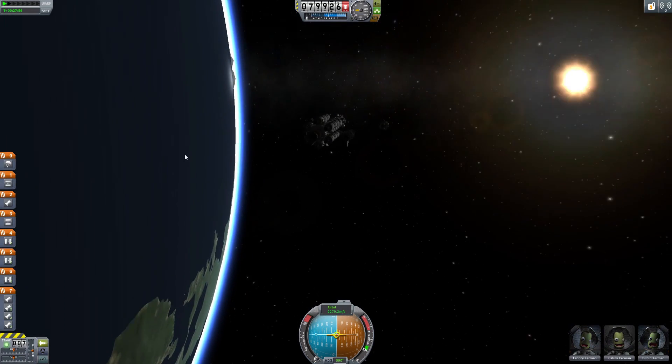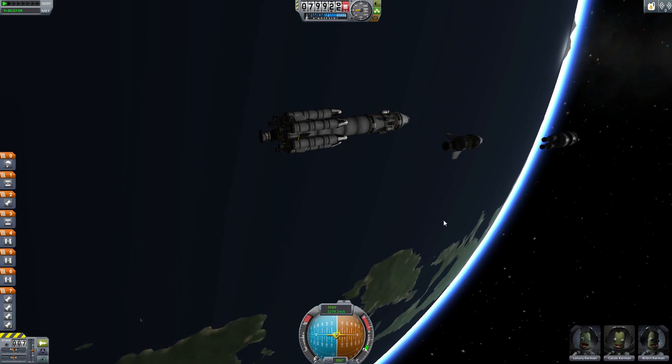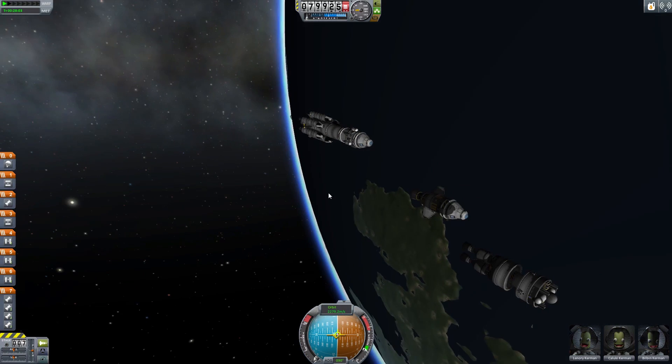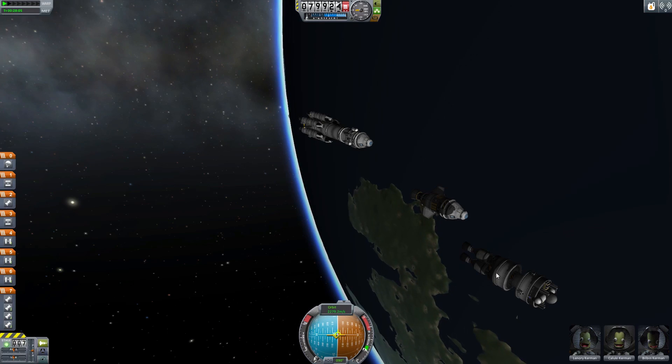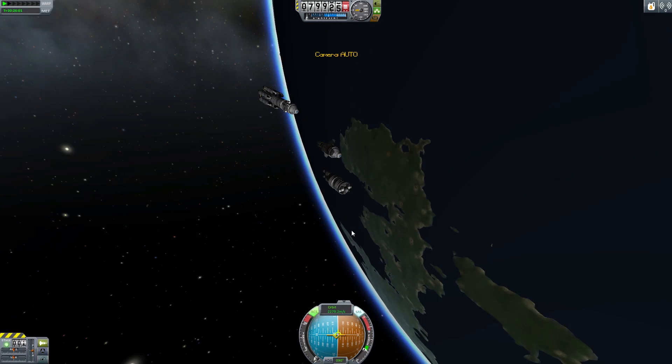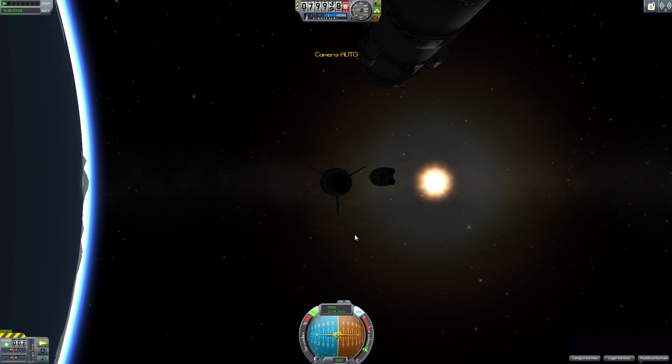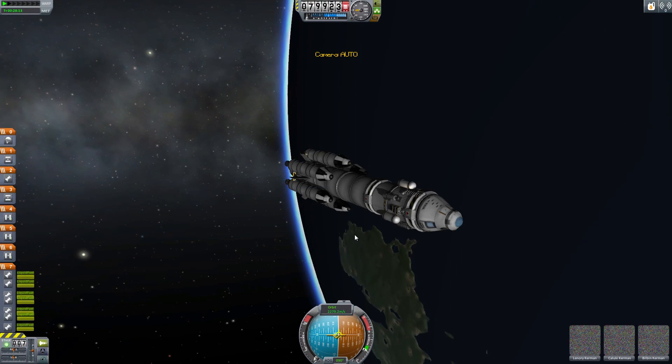Now, what we can do is pretty amazing. I'm actually going to have to start the engines manually because staging does not carry over through Burn Together. If I stage now, it wouldn't stage my followers. I have to go and turn the engines on on anyone who hasn't. You've got your engine already turned on.